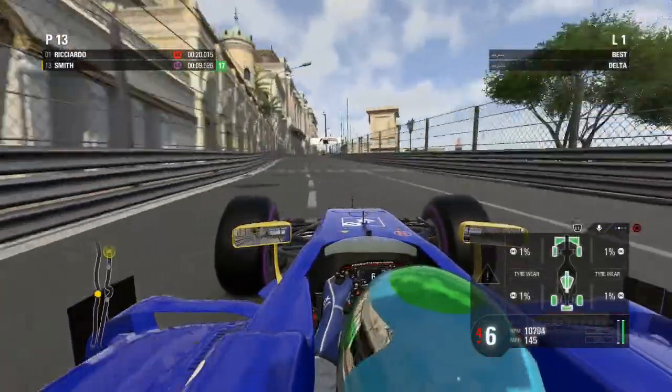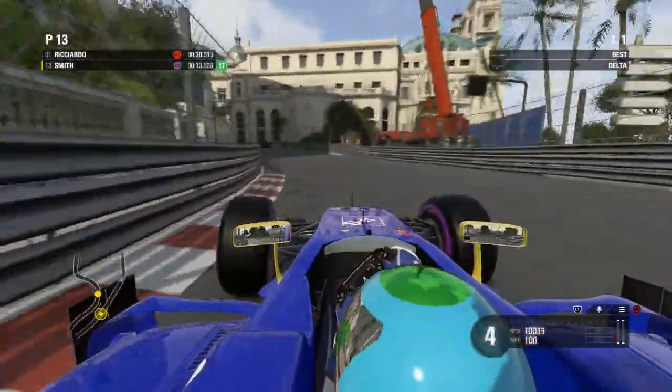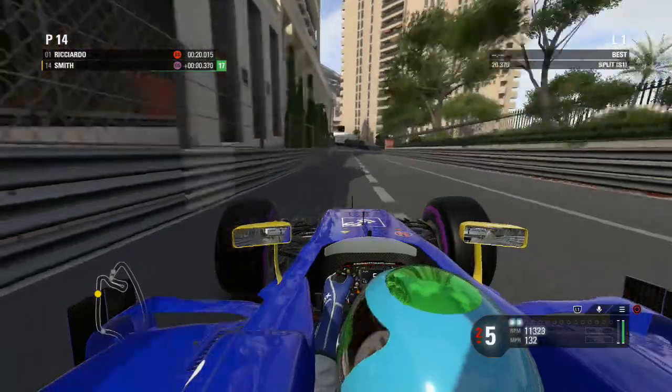On the outlap we hit the barrier - no damage to the front wing, which is good because you don't want to damage your front wing, especially here at Monaco.